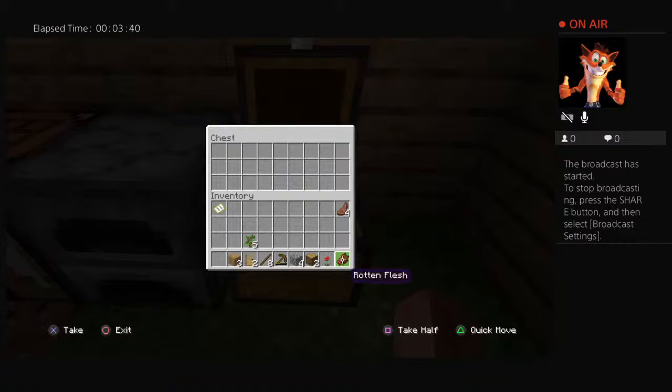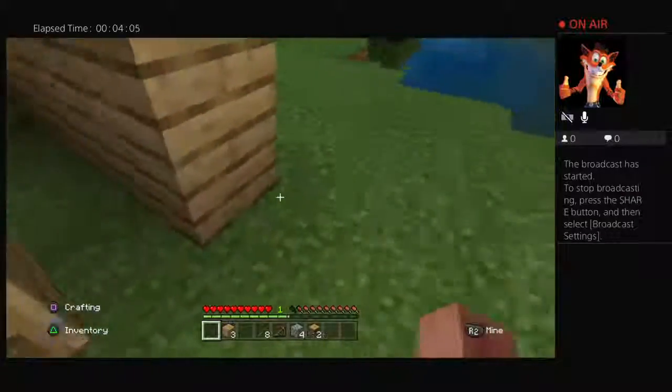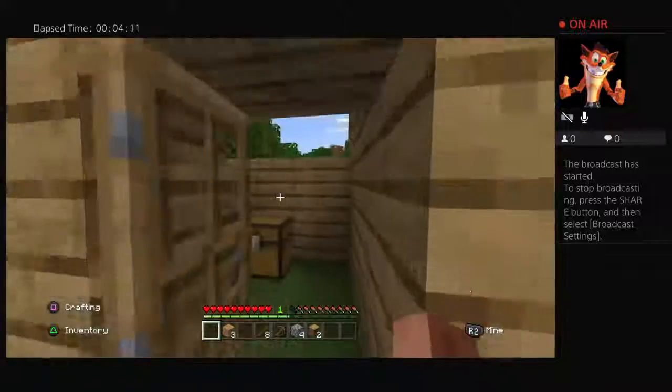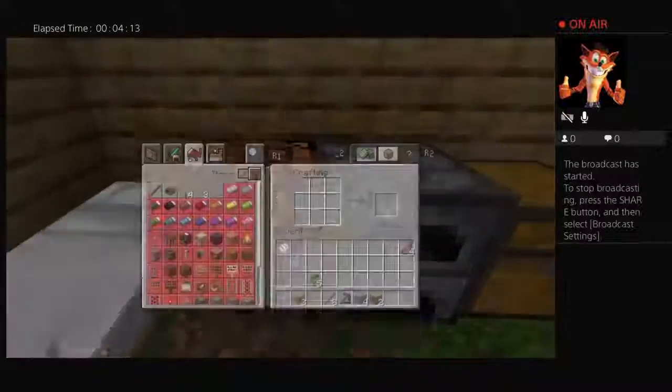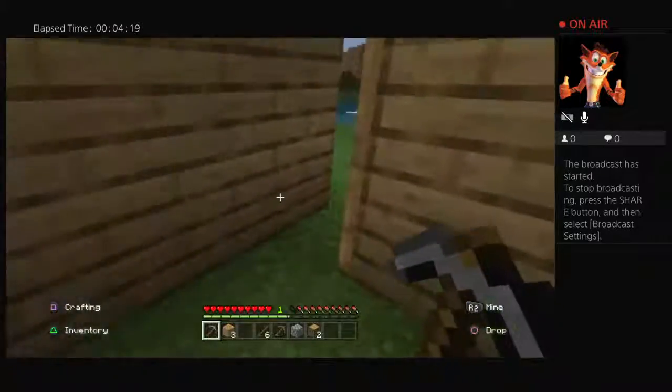Now I can get rid of rotten meat and things that I don't need. I'm going to save the rotten flesh because you can actually trade it for stuff later. I should technically go plant those. I don't need any extra doors right now, don't need a flower right now — although I will later for dye. I need coal, that's what I really need. I can make a stone pickaxe — I wonder if I have enough. I do! So now I can go look for some coal.